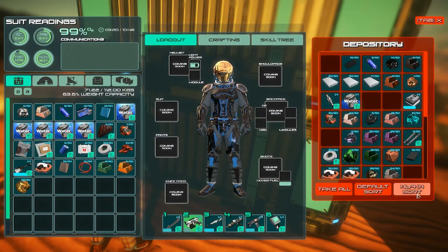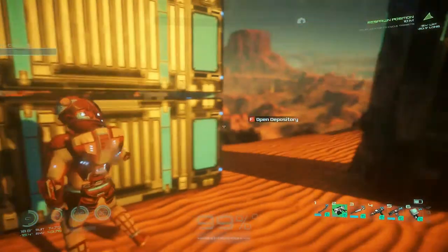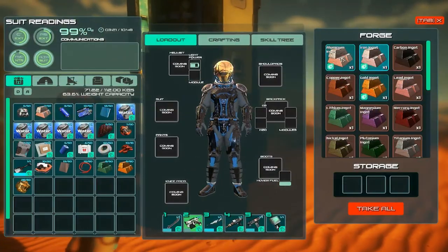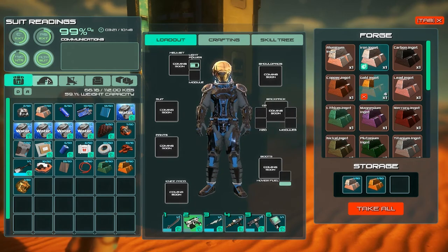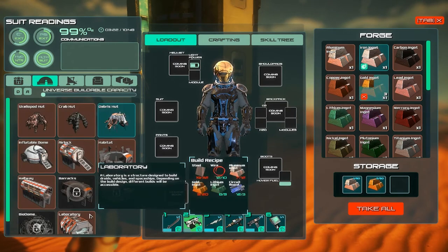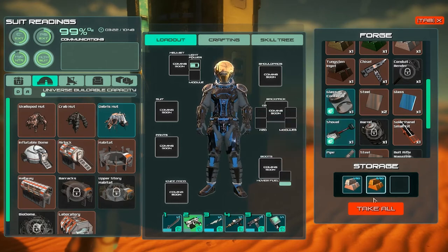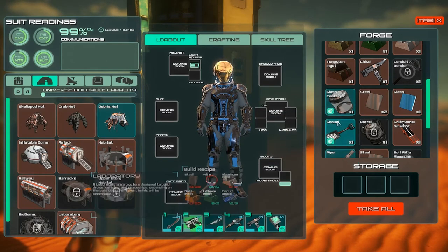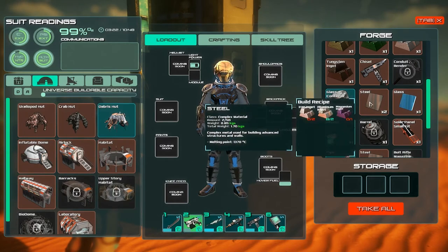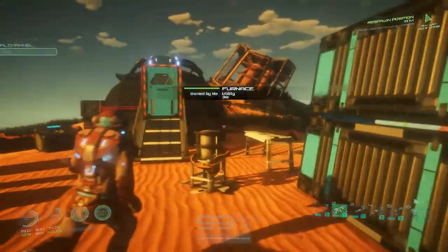So I need 20 aluminum and more gold. We're gonna need more aluminum for the lab too. I'll go hunting for a bit, see what I can gather, and then come back and hopefully we can build this lab.